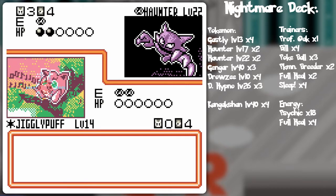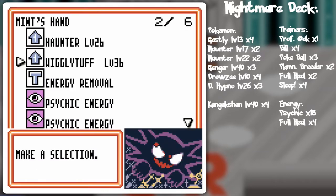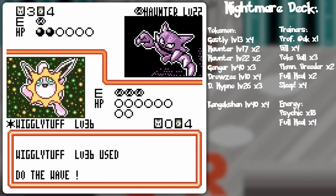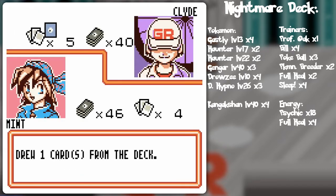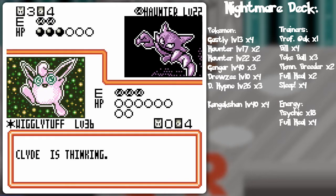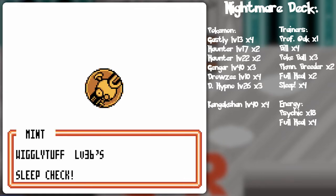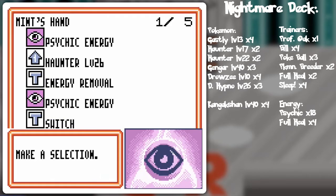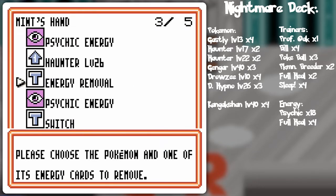It'll put Jigglypuff to sleep, but there's a 50-50 chance of waking up — that's just how sleep typically works. Might as well go for it. Should I energy removal or just do the wave? Probably just do the wave. It's not gonna do very much, but it's probably gonna be powering up for a possible 50 — which is actually gonna be 20 because of the psychic resistance. Wigglytuff wakes up. I've got nothing else to do but the wave.